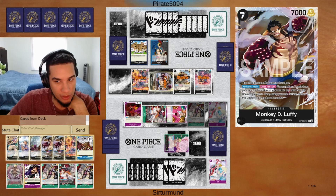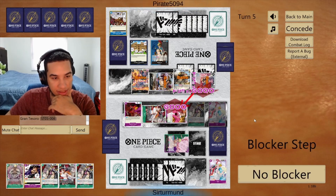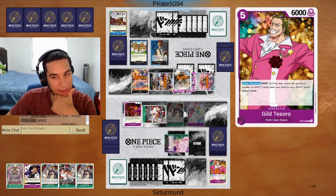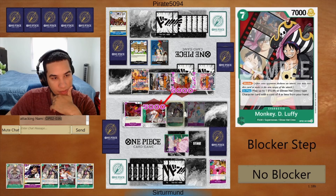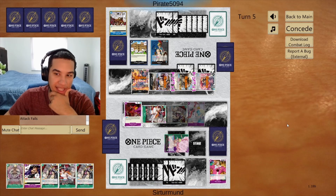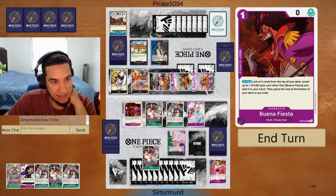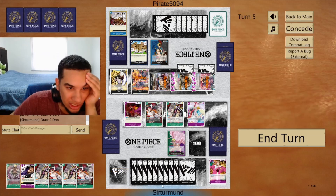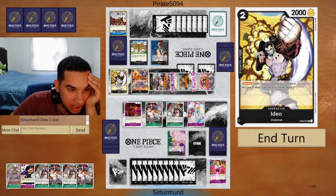Opponent is trying to get their Luffy enabled again — that's why they're doing this. I'm going to give them the Gildo Zoro, which is a big hit for us to miss. I think we block it — the opponent has already rested two other units. They're not going to use that ability. So this is just tank costs — we won't get value from the Nami, unfortunately.